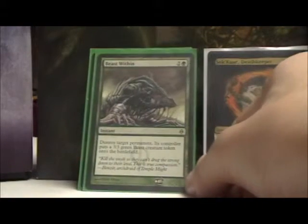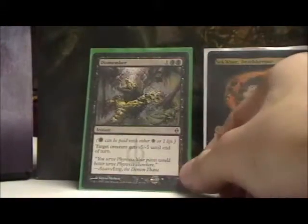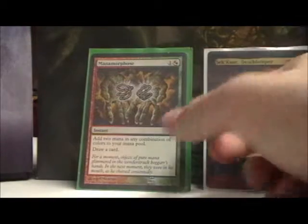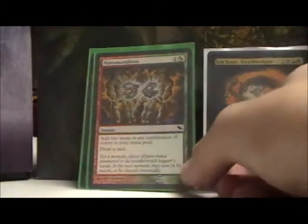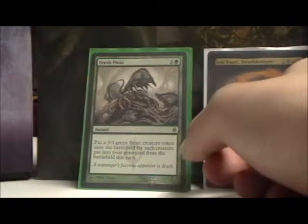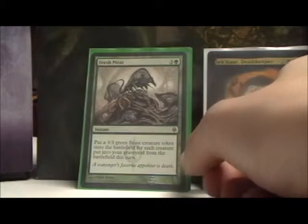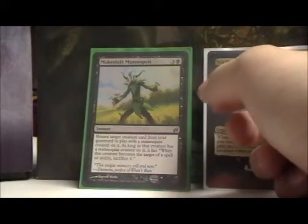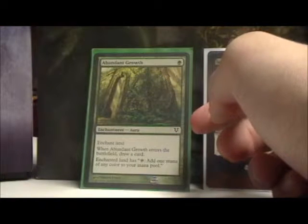Beast Within destroys a permanent and gives them a beast token. Dismember just kills creatures. Manamorphose adds two mana of any combination and draws a card. Fresh Meat is just like Caller of the Claw, except it gives me a 3/3 green beast for every creature that died this turn. Makeshift Mannequin to reanimate something.